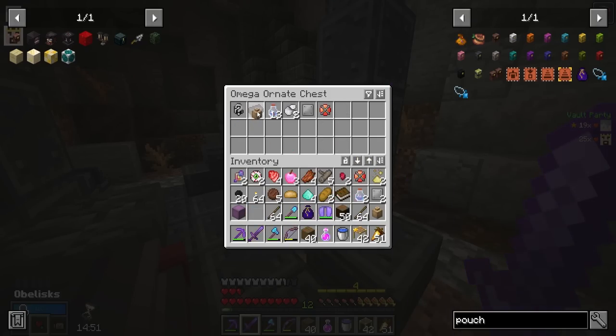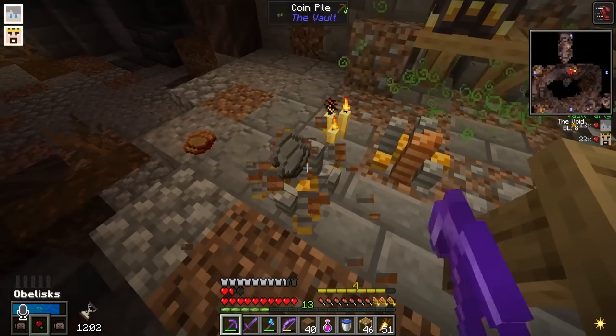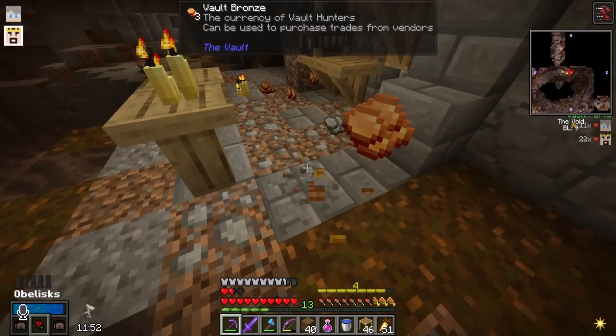Omega! I got a vault helmet! Nice, let's go. All right, look at all these coins! Dude, this is a big boy pile of coins — silver, bronze, cash money. I gotta say, it's pretty satisfying collecting these coins now.